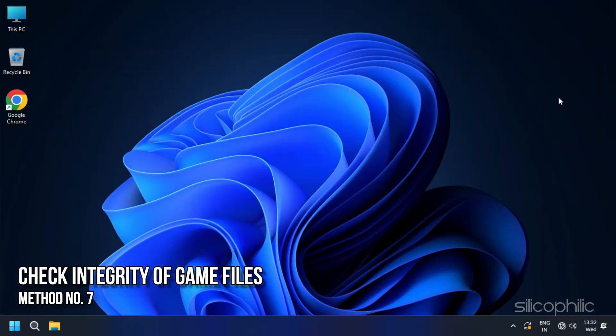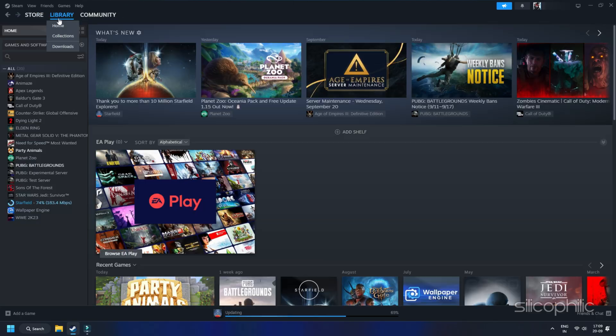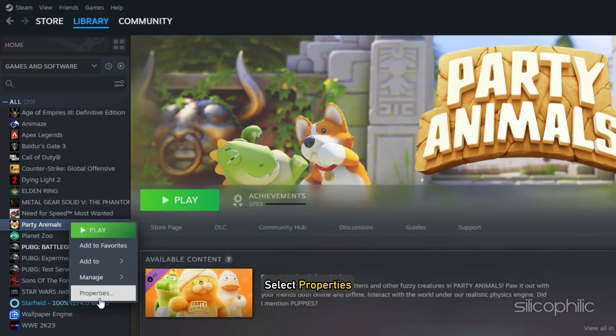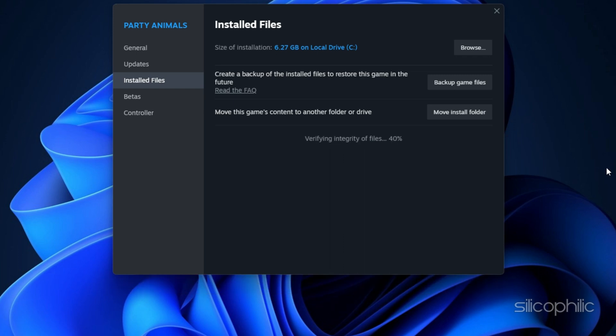Method 7: Check Integrity of Game Files. If none of the above solutions worked for you, verify the game files to repair any corrupt game files. Restart your computer and launch Steam again. Then right-click the game in your library or click the gear icon from the Games Library page on the far right. From the drop-down menu, select Properties, then select the Installed Files tab and click the Verify Integrity of Game Files button. Steam will verify the game's files — this process may take several minutes, so wait till the issue is resolved.